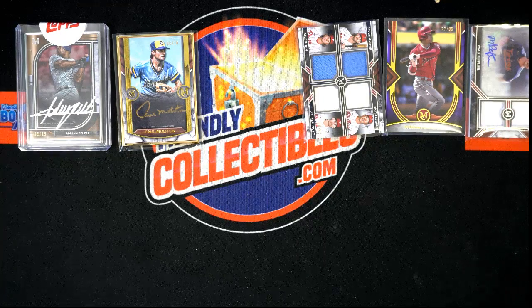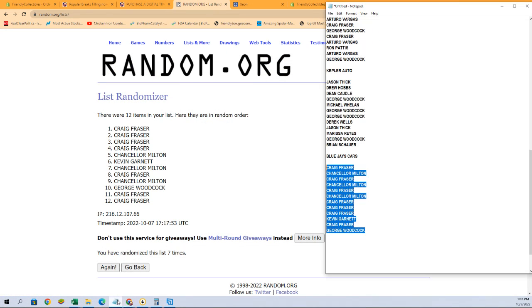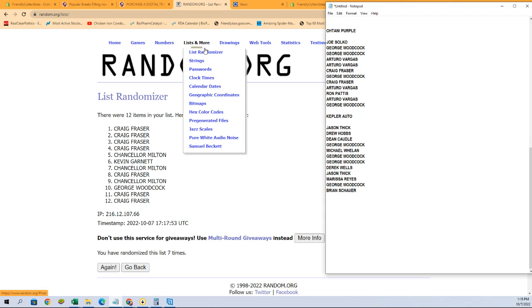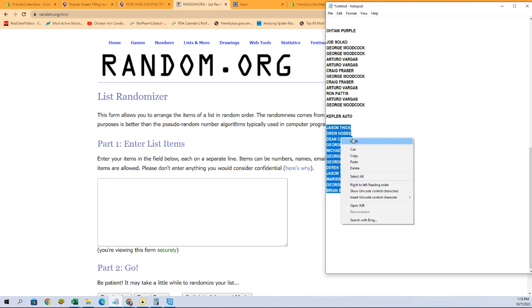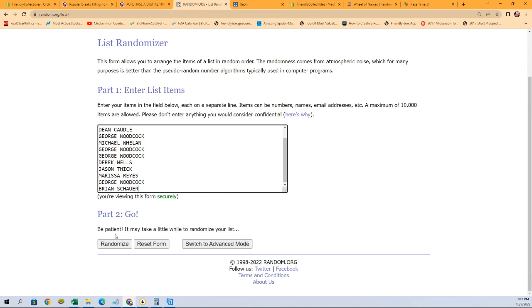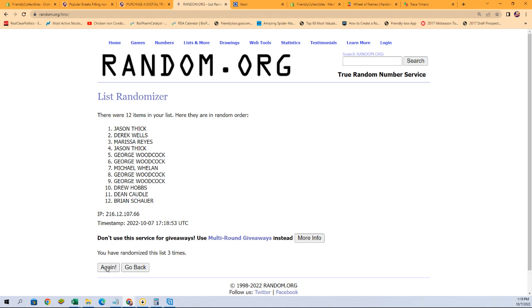All right, next is the Kepler auto. Again, you got all 12 owners here, so good luck guys. Number one after seven. All right, Rudy — that is coming out to you. Very good.